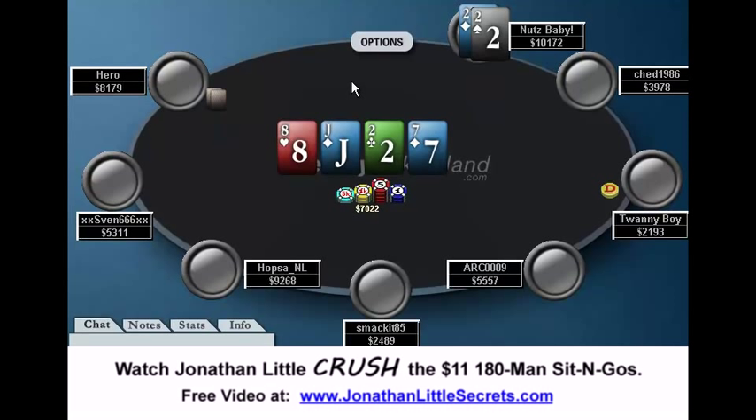Turn is a 7, and hero checks. Hero's clearly scared of the straight, or he has the straight himself. Either way, you have a set, so it doesn't matter. Hero checks, and I would be betting, but I would bet kind of small. When you bet 3,400, it's clear that you're not folding, and the last thing you want is to tell your opponent you're not folding in a spot like this. You really want to make your opponent think you're just trying to pick up the pot, so I would bet something small like 2,600. I think that would be a pretty solid option.